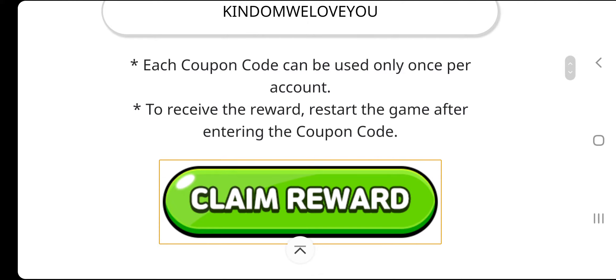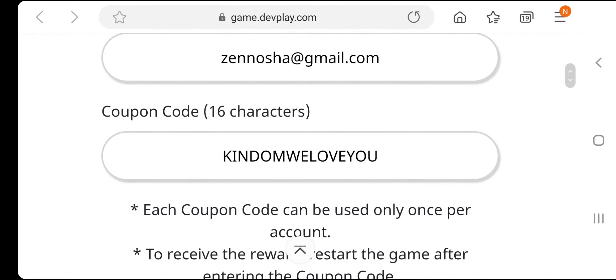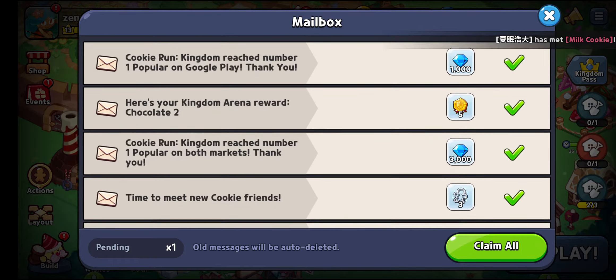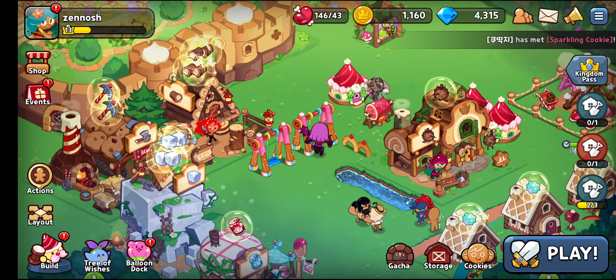Then just click on Claim Reward. I've already claimed the reward, and when it's successful it's going to make a popup appear saying to check your mailbox to claim all those rewards. It's actually saying 'thanks for leaving us a rating,' but it was supposed to say thanks for entering the coupon code. I'm actually getting 100 stamina plus 3,000 crystals with a validity of 30 days — wow, that's really awesome!